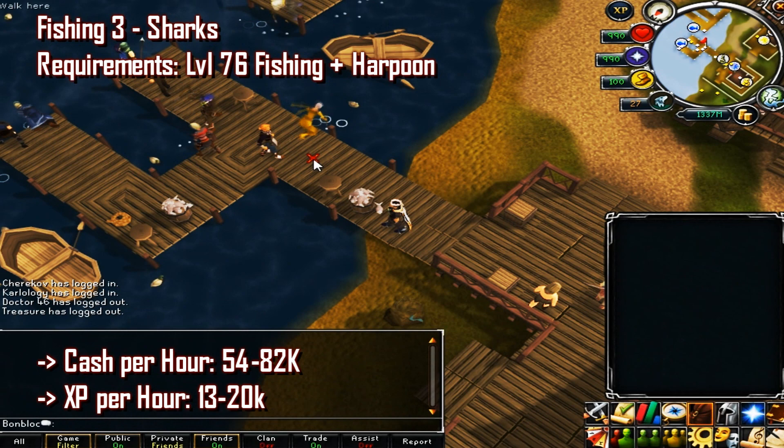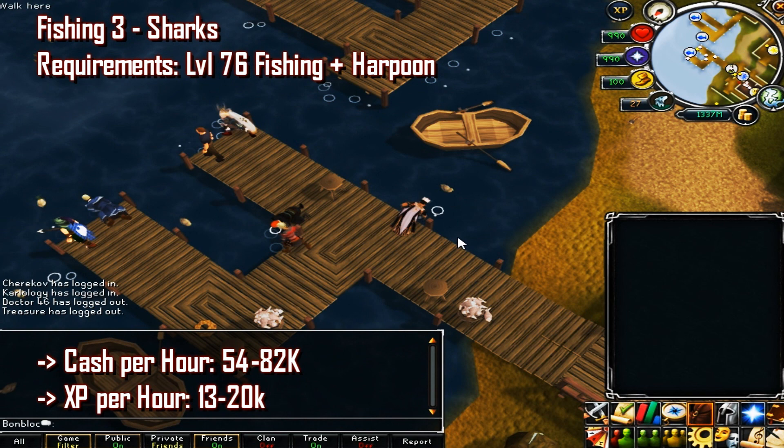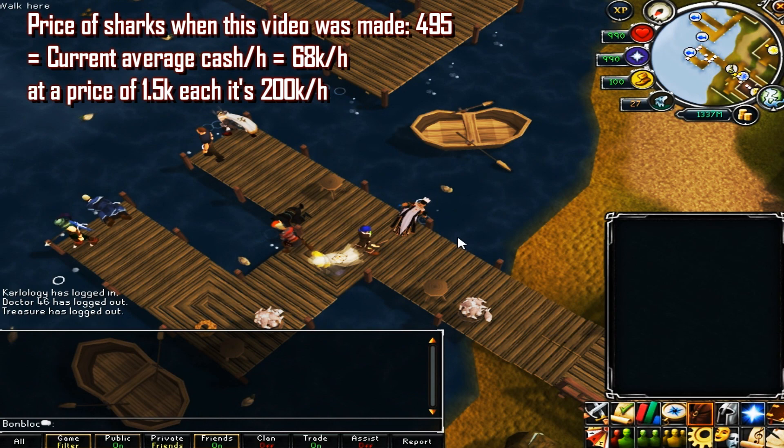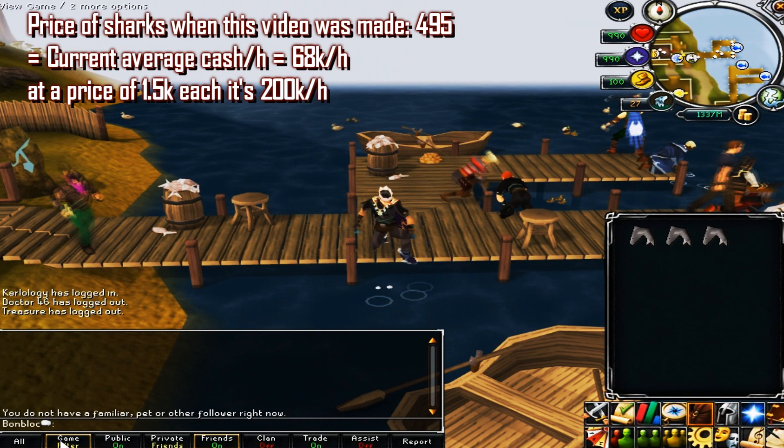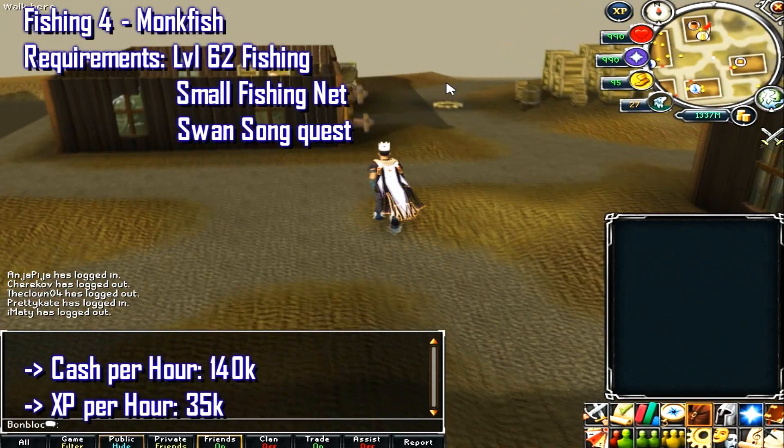The third fishing method is sharks. This requires 76 fishing and a harpoon. Cash per hour is 54 to 82k, and XP rate is 13 to 20k per hour. The price of sharks when this video was made was 495 gp each, making about 68k cash per hour. The price could easily go up to 1.5k each, which would make 200k cash per hour, so make sure you keep an eye on the prices.